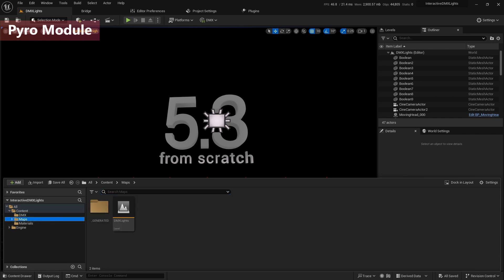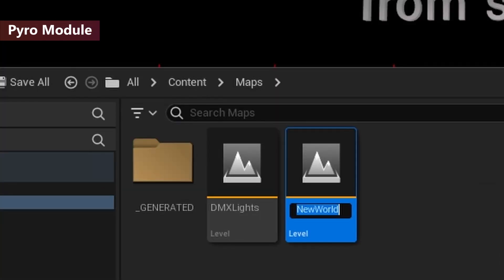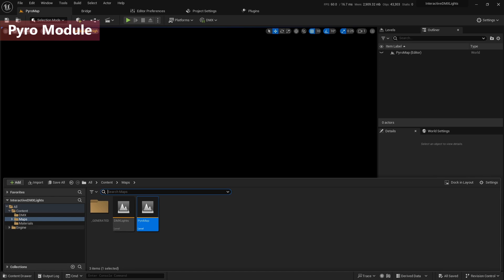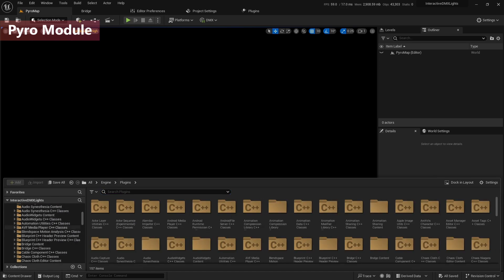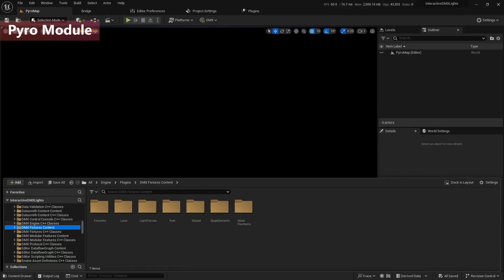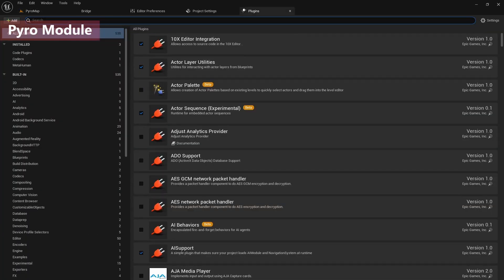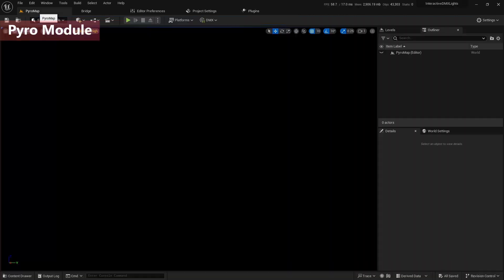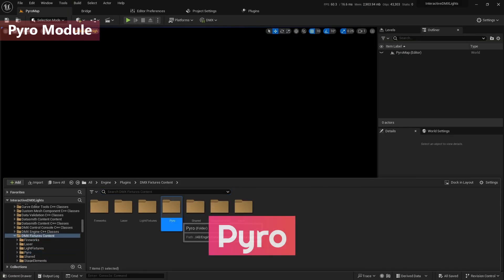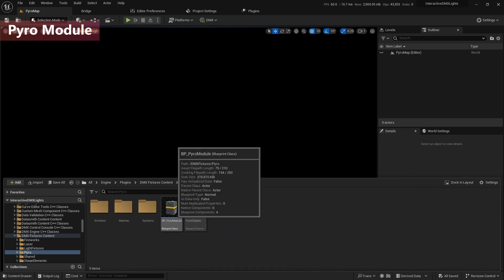First of all, I'm going to add a new map level and name it the pilot map. Let's go there. If you remember the location of the DMX lights, go to the engine folder and plugins. Open it up and you should see the DMX fixture content. If you don't see DMX fixtures content, you missed something — like you forgot to enable the plugins such as DMX fixture. I already talked about these things in the last video. Now you know you need to go back there. Then I can see the pilot folder and I'll click on it — they have a pilot module.